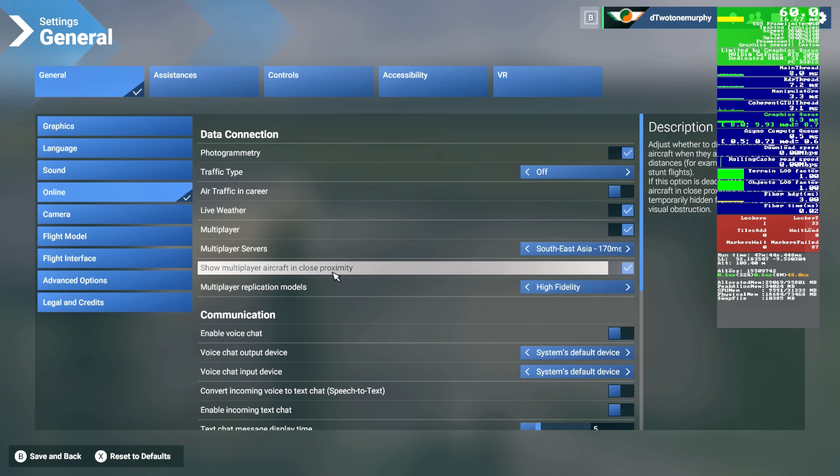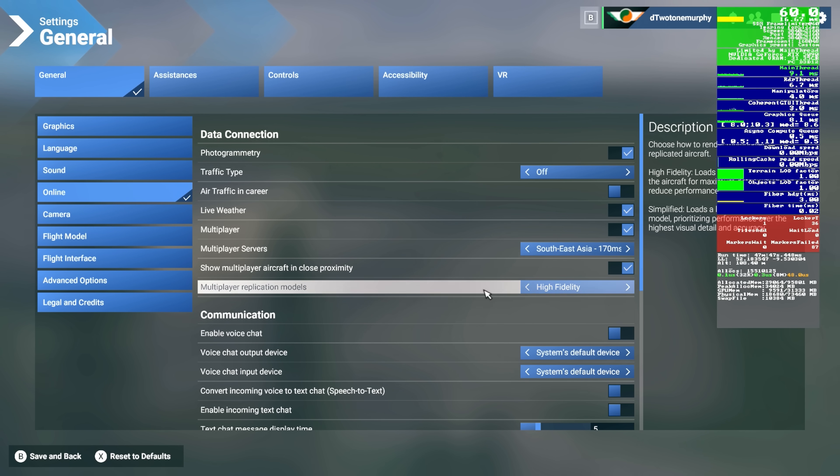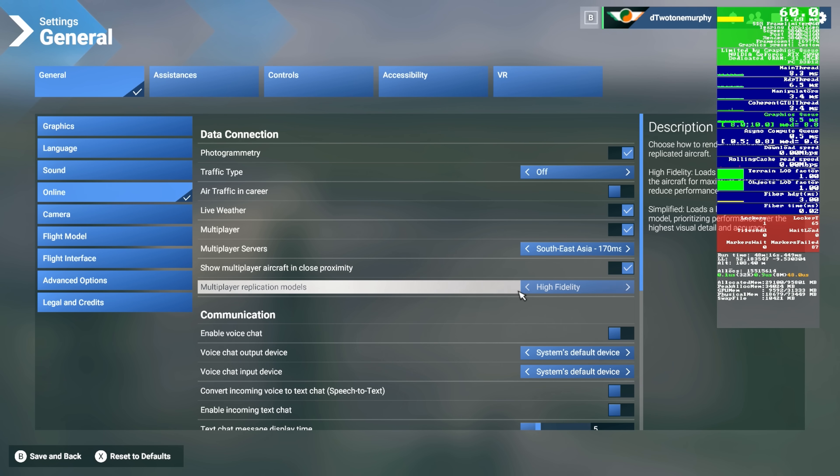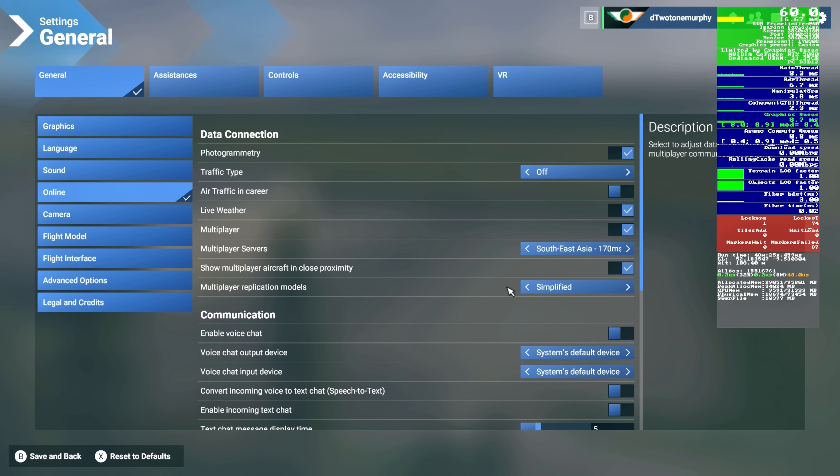The next thing is the multiplayer replication models — either high fidelity or simplified. This has an impact based on the number of people flying with you and the type of aircraft they're flying. I keep mine on high fidelity, but if I notice performance drops, I kick it back to simplified. On high fidelity, the sim tries to load the actual aircraft and livery; on simplified, it just identifies it as, say, a twin-engine jet. Have a play around and see what works best for you.